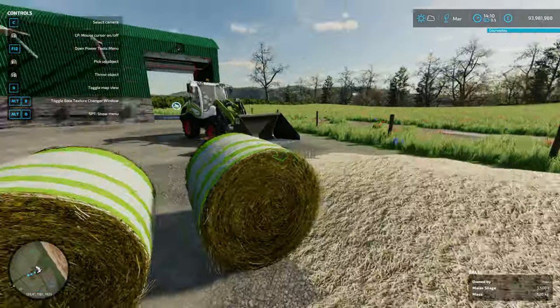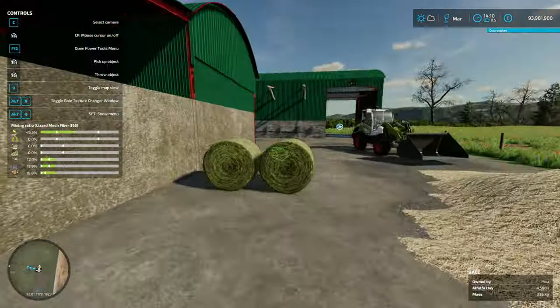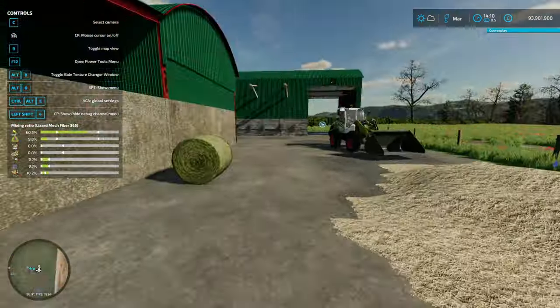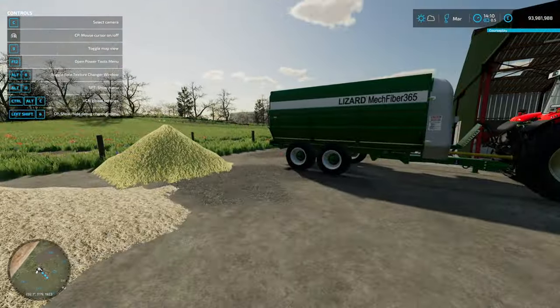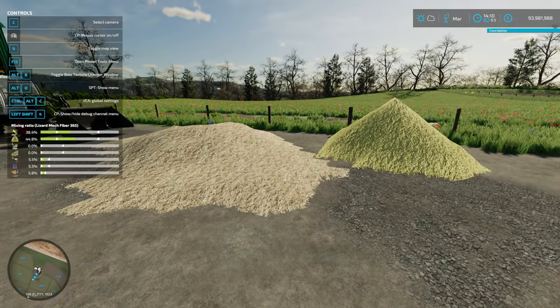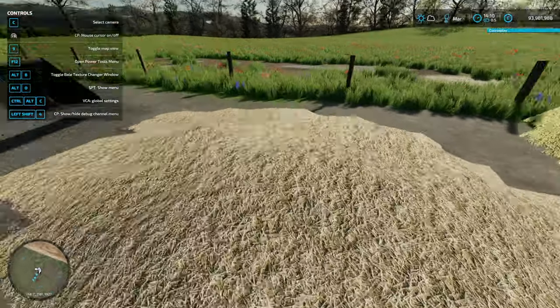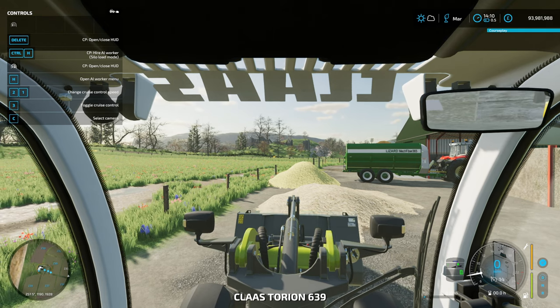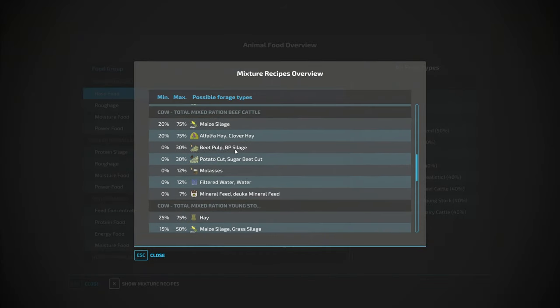So we'll chuck the mineral feed in again. This time we are using maize silage and alfalfa hay for the beef cattle. Don't worry about the colors of the net wraps - I've got the net wrap add-on which changes the colors; as long as it's alfalfa it'll be fine. Now we need a bit of this and that - let's go through the beef recipe quickly.